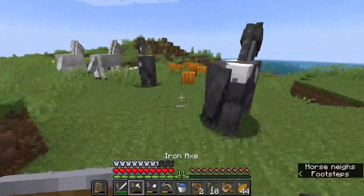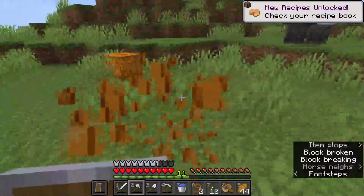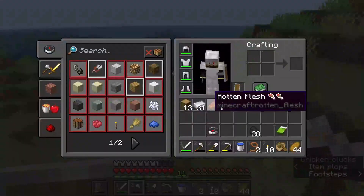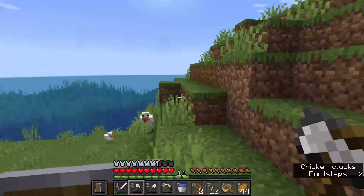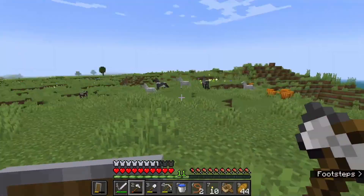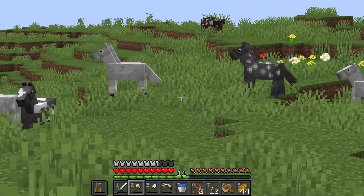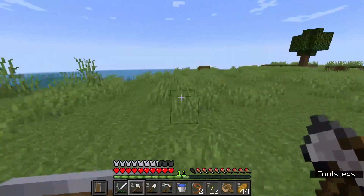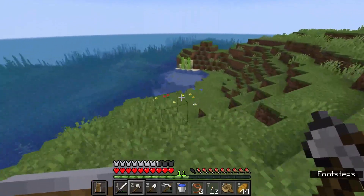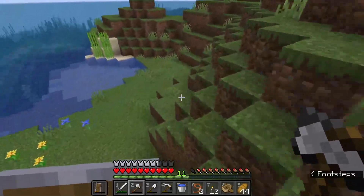And pumpkins! Look at that — thank god we didn't let the traders scam us. Six pumpkins, plenty. Okay, it does look like this is an island — good to know. We should try and get ourselves a saddle, because traveling by horse could be fun — especially if we could find a donkey and breed ourselves a mule. That would make for a very convenient traveling partner.